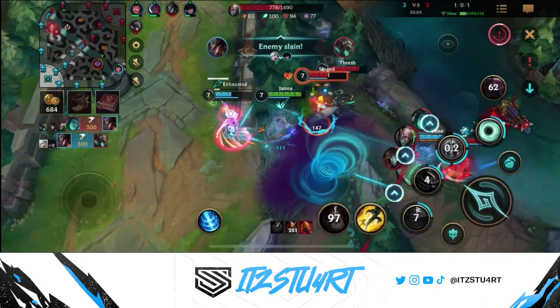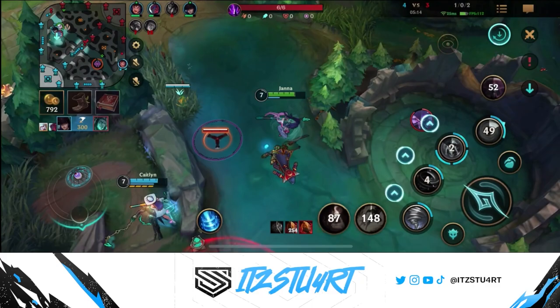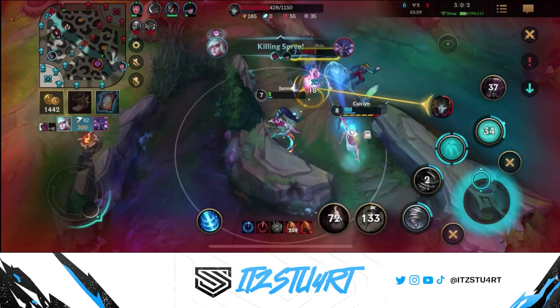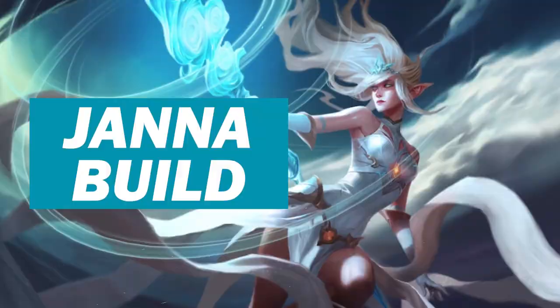Welcome to today's Wild Rift video. In today's guide we're going to be taking a look at the Storm's Fury Janna. Janna is an Enchanter support. Her strengths come from her ability to peel and protect her team against assassins and bruisers, thanks to her insane crowd control from her first ability Howling Gale and her ultimate Monsoon. She also has shielding and healing abilities to help keep her team alive.